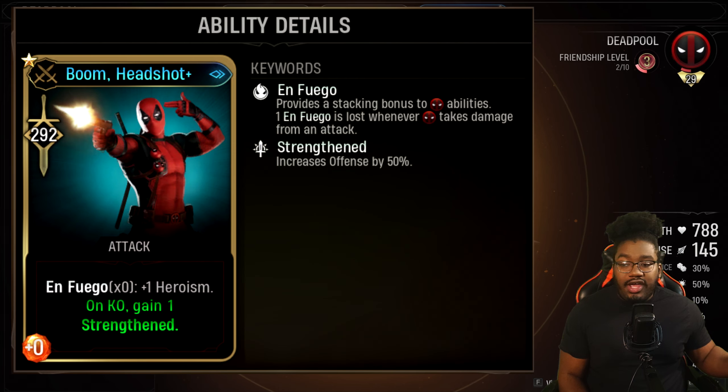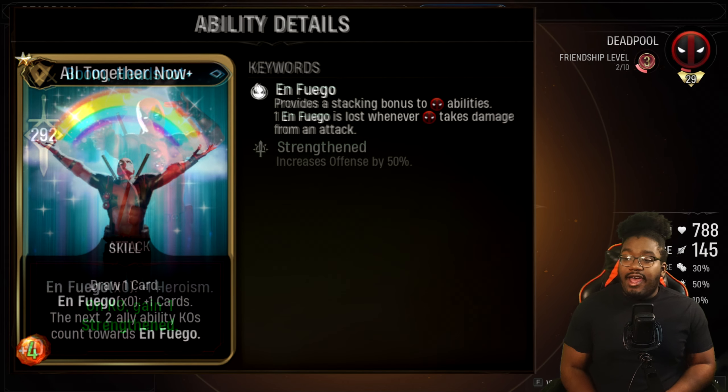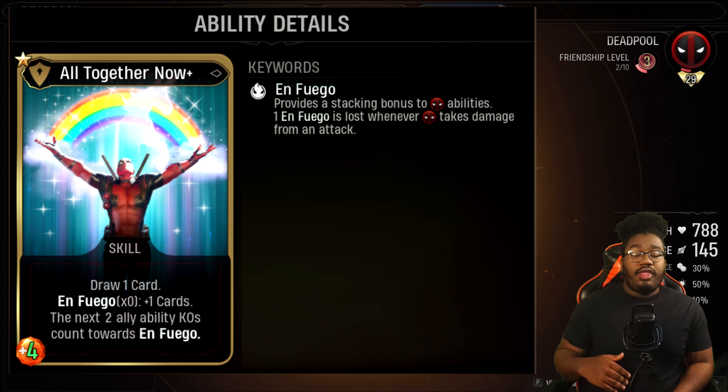Next we have Boom Headshot. I have it set so on KO I get Strengthened, which gives a 50% damage increase — nice to have. We also have Altogether, which draws cards. If you have your En Fuego stacked up to times five, you can actually summon six cards with just that one card, which is pretty nice.